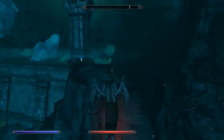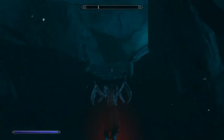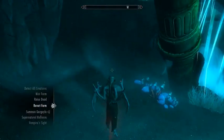Why does it keep switching? Skyrim, stop switching my abilities around, you jerk. Trying to get me killed.